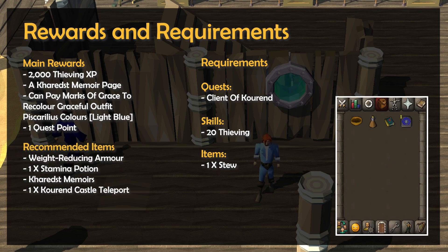I'd also recommend bringing weight reducing armor and one stamina potion to help with the running around, and I'd also suggest having your Kharedst's memoirs book on you for after you've completed the quest. When it comes to teleports, I'd recommend bringing one Kourend Castle teleport.